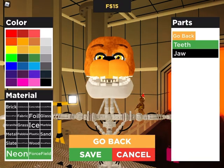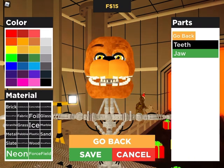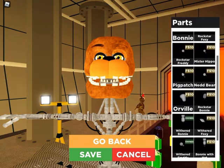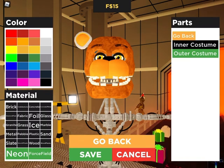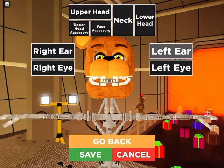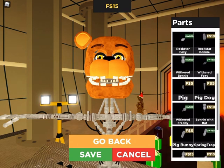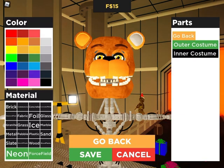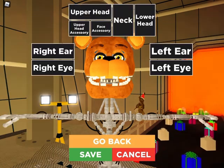So you just want to do it with Withered Freddy. Draw this, and then slate. Then right here with Withered Freddy. Then left ear with Withered Freddy. Slate. Then boom.